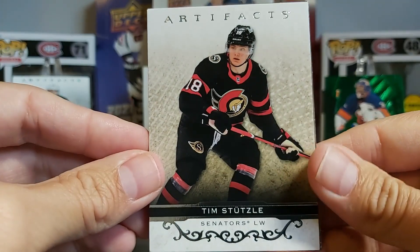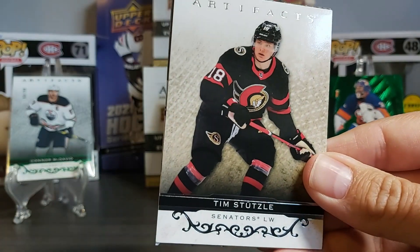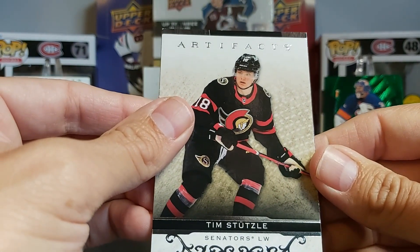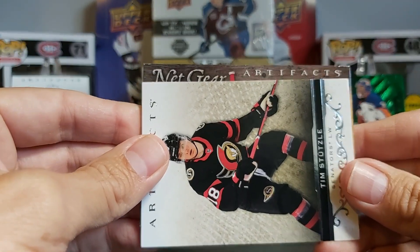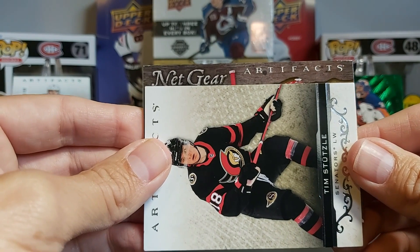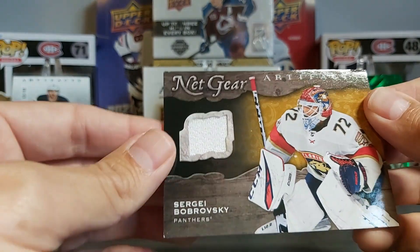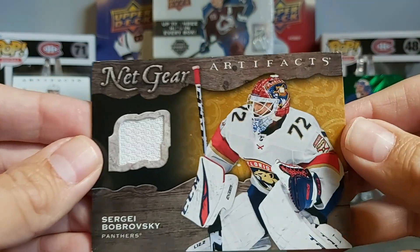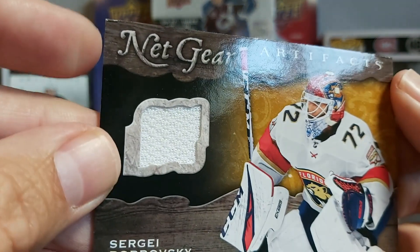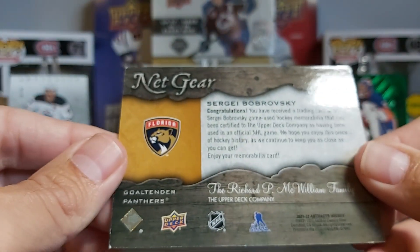Last pack — there's something thick again. Tim Stutzle from the back, Carter Reggie, a decoy, and our other insert — it's horizontal. We have a Netgear card! This is the new set this year — we have Sergey Bobrovsky Netgear. Nice card. The quality isn't the best though — you can see the corner damage top and bottom — but it's a Sergey Bobrovsky Netgear.